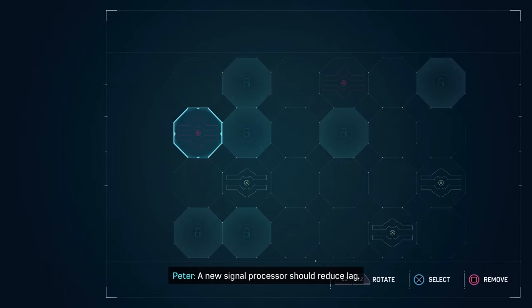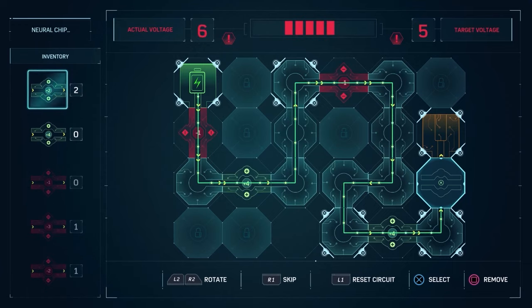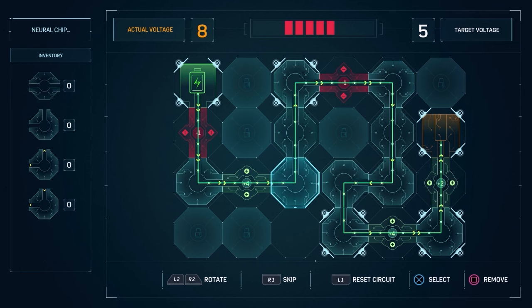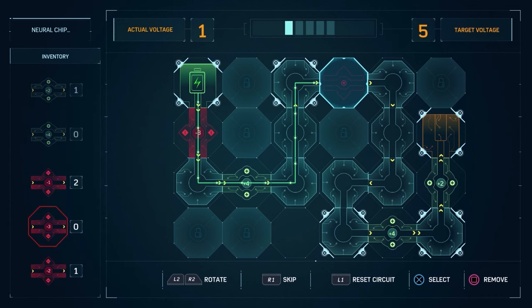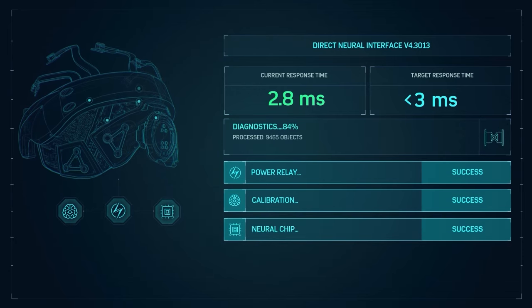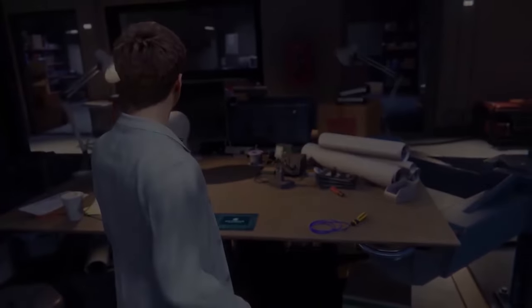Neural chip — okay, processors should reduce lag. This one is a lot more complicated. We need to get it up to five. I'm just going to get rid of a bunch here and add that in. We need one more — let's turn this. Another minus two, and boom, nice and easy. That one took me a really long time to get sorted, but we're all done now. The headset is now fully completed. 2.8 milliseconds — the headset is now complete.